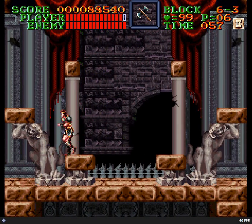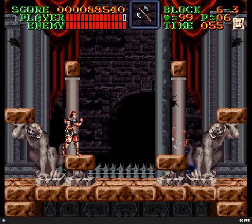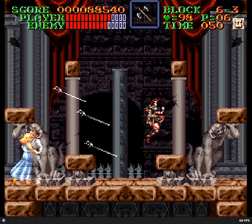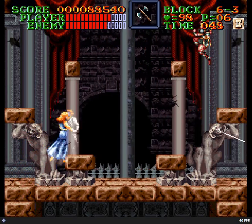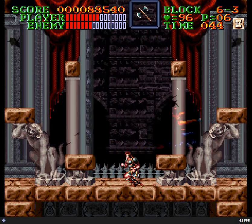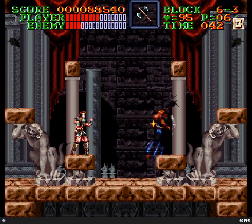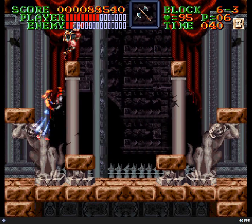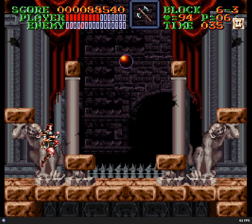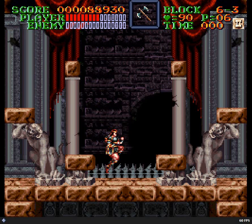Ghost dancers are next — I'd go all in with your axes. They move around a little weird, but you can just spam axes. They alternate between shooting out lances and dashing around with their sabers. Just keep on the move to avoid them. The sabers they throw can be repelled with your whip, as most projectiles can.